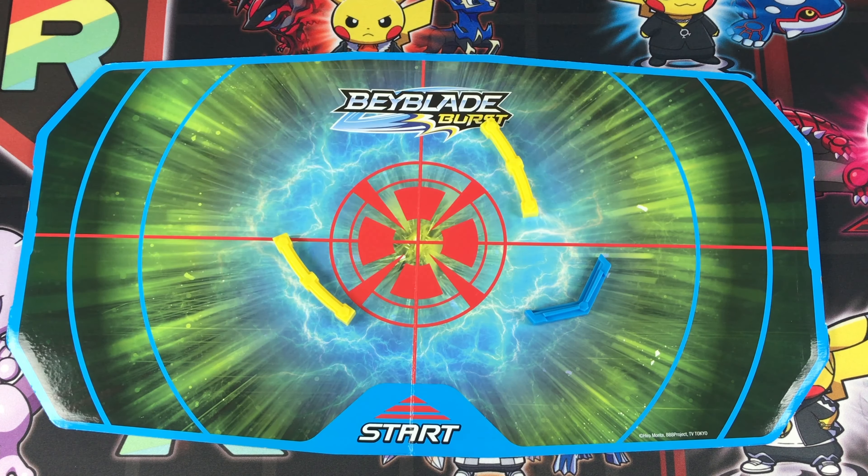Now that we have the stadium done, here's how it looks. It's a little stand that you put on a table — I'd say you should use it on a flat table or counter so you can move it around. You get the Beyblades and the instructions. The back gives you a few challenges, kind of like rookie, junior, and world champion — things like win three games in a row.